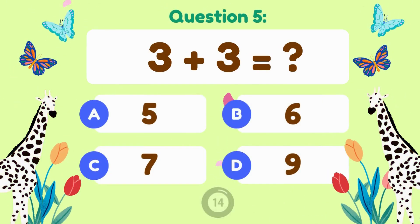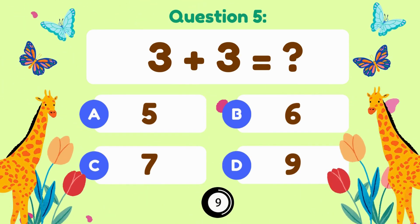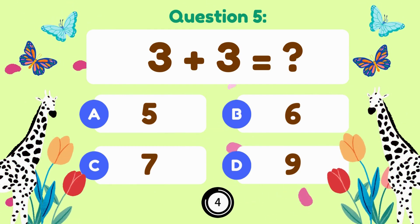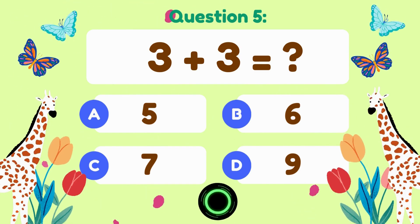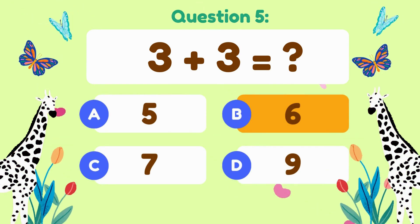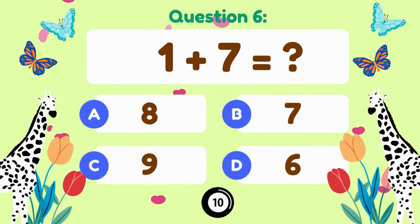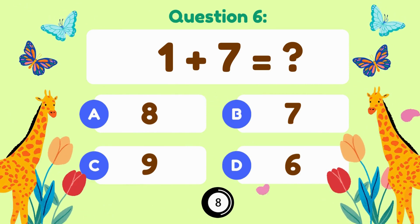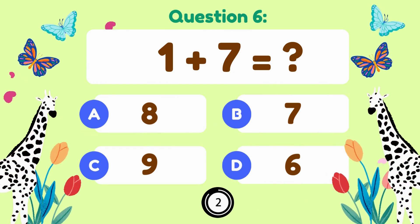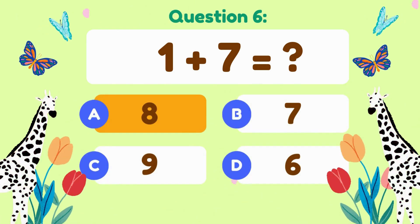3 plus 3 equals — 3 plus 3 is equal to 6. 1 plus 7 equals — 1 plus 7 is equal to 8.